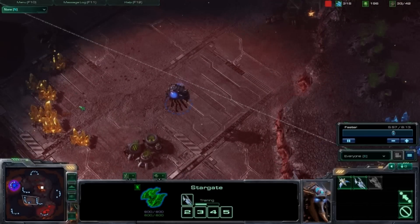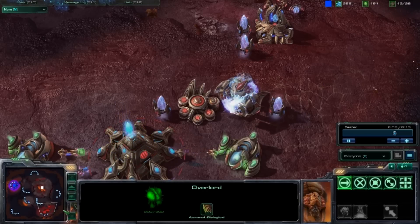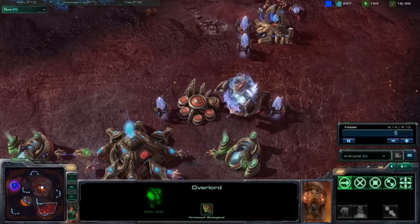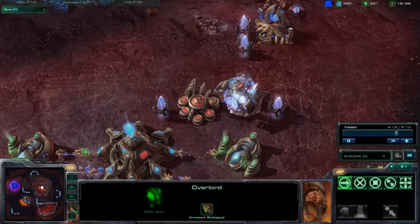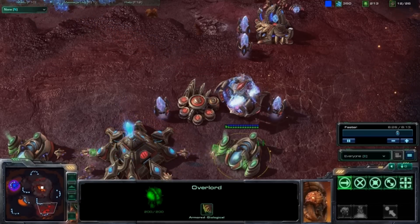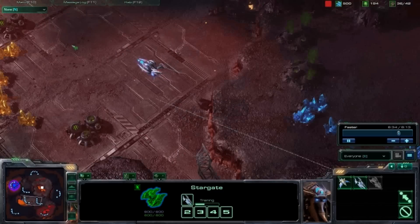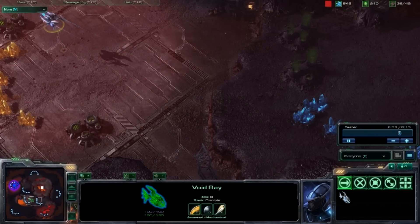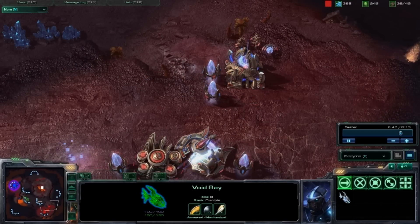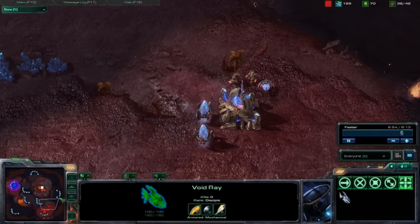Set the rally point toward the Zerg base. Sometimes there will be a stray overlord in the middle of the map — do not engage them, just fly past. Sometimes the Zerg may not see it on the minimap, and if you attack the overlord they will be alerted. You'd also be wasting time and giving the Zerg player time to build up defenses. Keep Chrono Boosting and set the rally point of the Stargate to the first Void Ray. If you see a lot of roaches, build a Forge and cannons around your base — that will stop the roaches, and if they try to go up the ramp, just Force Field the ramp.